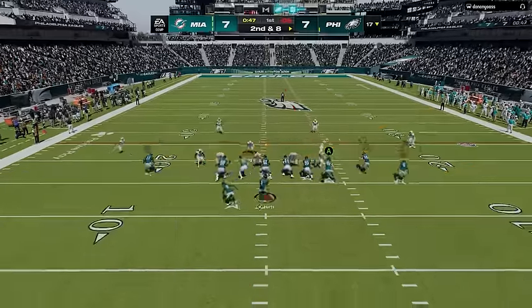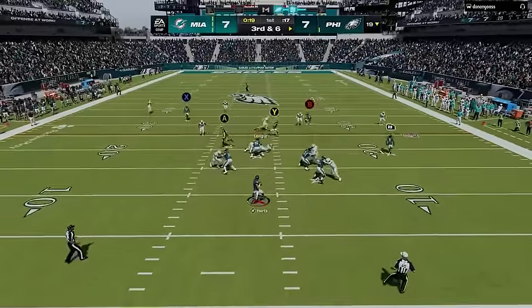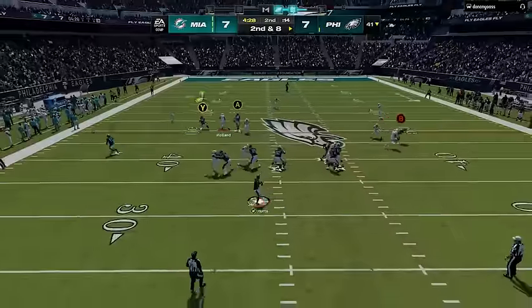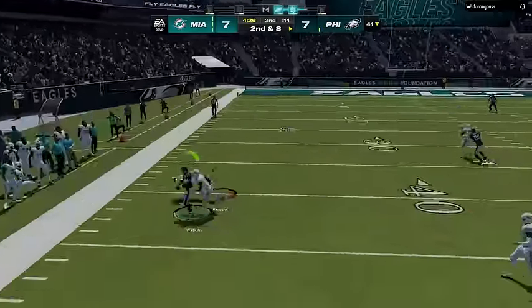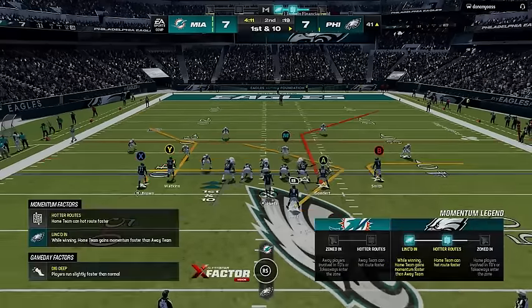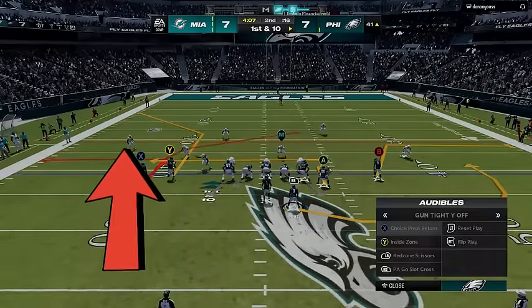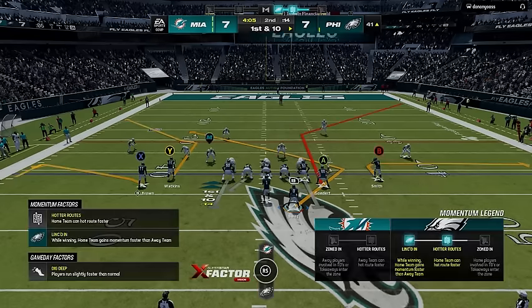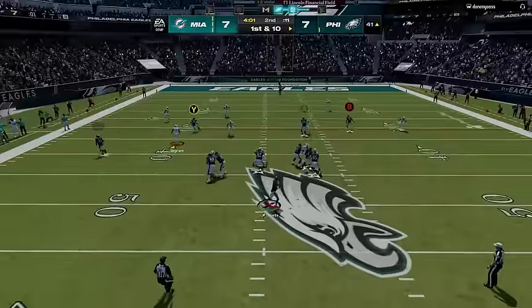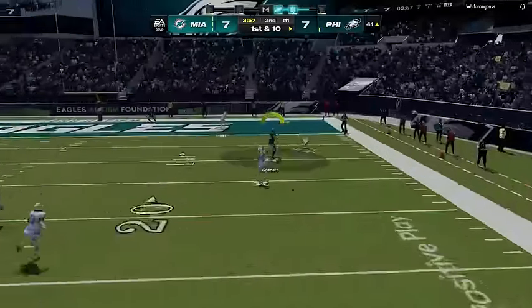On offense I start by dinking and dunking my way down the field, as that's one of the best parts about this scheme. Since my opponent is running a lot of cover 3 and cover 4, I'm just taking the flats for easy catch-and-run yards before pushing it down the field with a corner route. That forces him to switch coverages to something with flat routes underneath, and I read what looks like a cover 6 with one cornerback eight yards off the line and the other five yards. I switch to the tight end corner once again, as it can be a one-play touchdown against this coverage — by putting the B receiver on a streak to pull back the safety, the tight end gets wide open underneath for another one-play score.